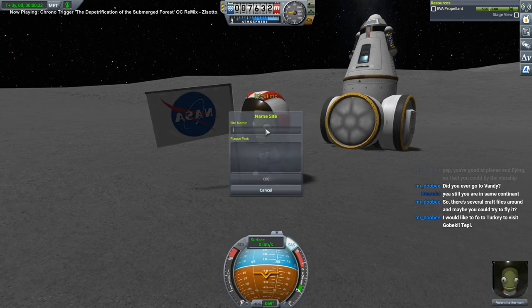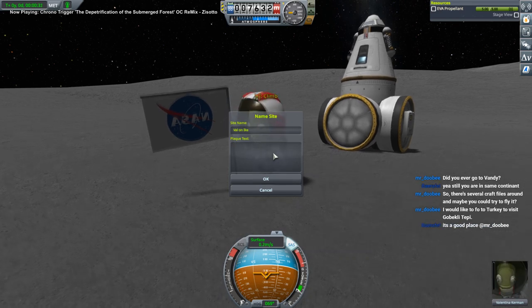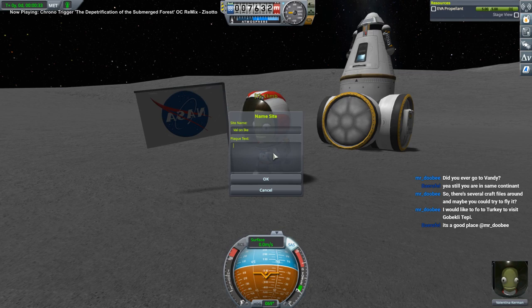Flag's always backwards. Flag planted on Ike. I didn't check which biome it was, actually. Looks like the Moon - it's an astute observation.